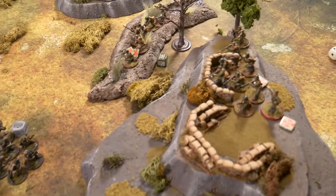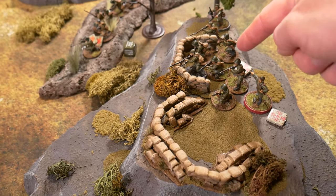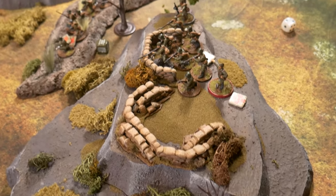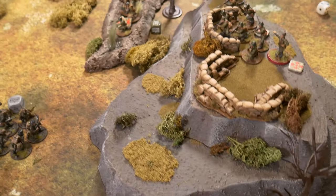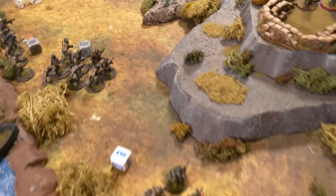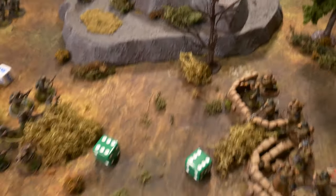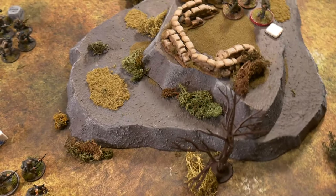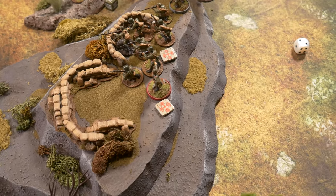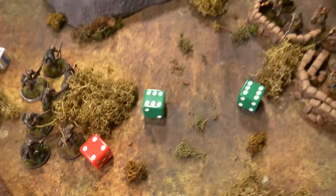A Soviet die — the lieutenant tries an order test to rally himself and direct his nearby squad to shoot. Rolling the order test — it's a fubar! Rolling on the fubar table — he panics and runs away. The Soviet morale situation is becoming a disaster. This has been the worst morale game for the Soviet player.